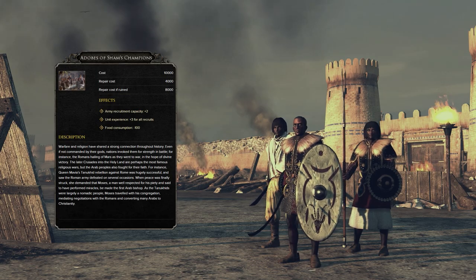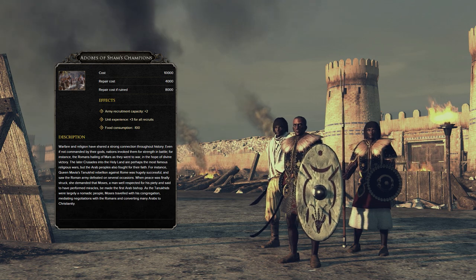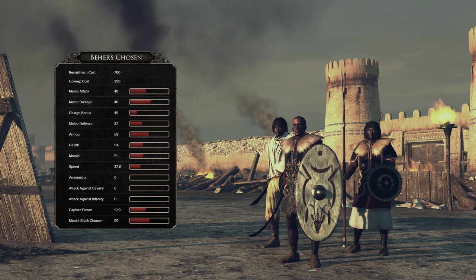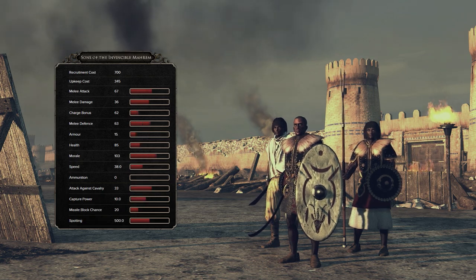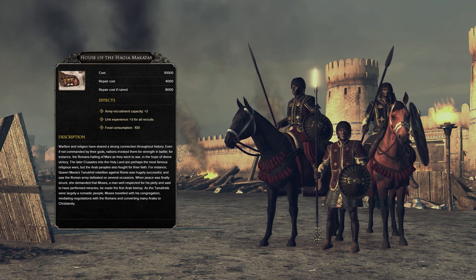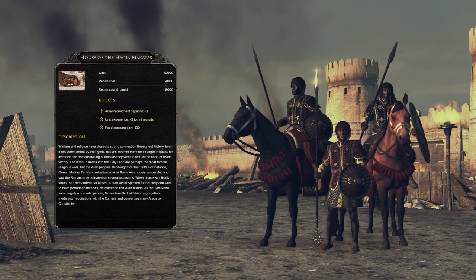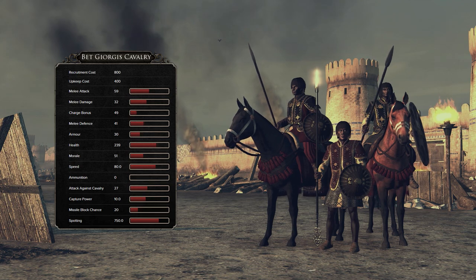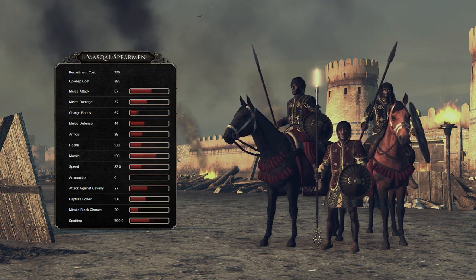Aksum can also choose Semitic paganism, again allowing construction of the Abode of Sham's Champions, but giving them access to the Afar Raidmasters, Beher's Chosen, and Sons of the Invincible Maprem. Sticking to Eastern Christianity, however, will grant Aksum access to the House of the Hagia Makatas, allowing recruitment of Abuna's Guard, Bet-George's Cavalry, and Mascal Spearmen.